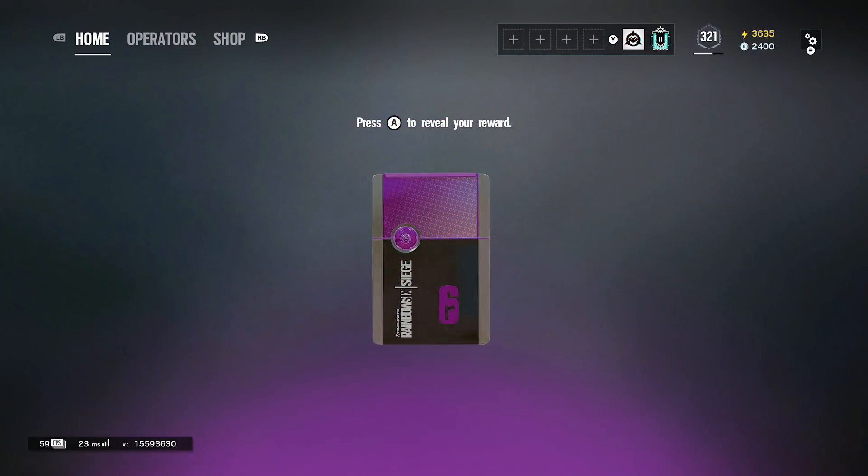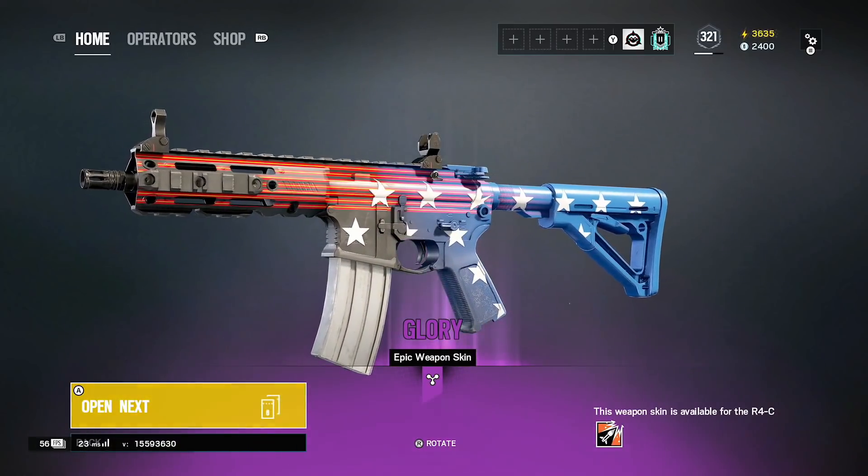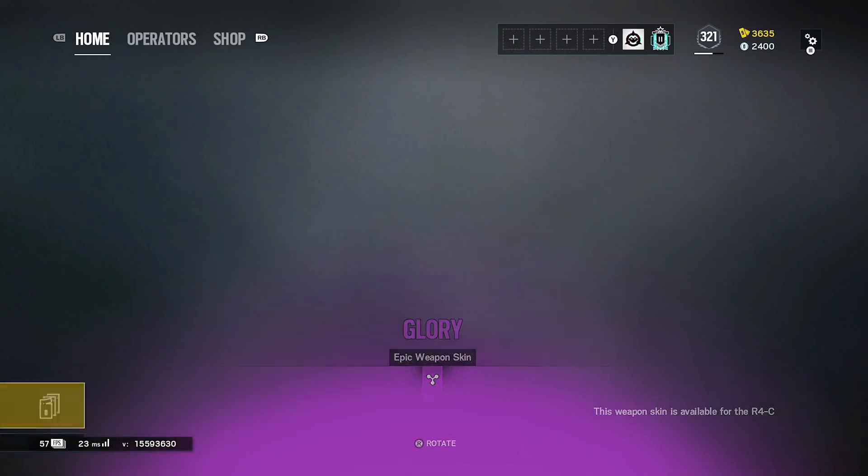A purple — give me R4C black ice please. It's an R4C camo, but it's not black ice. But I guess we'll take it — that's a new one for the collection.